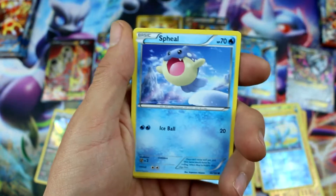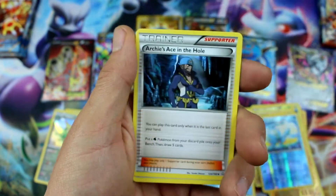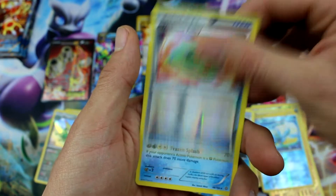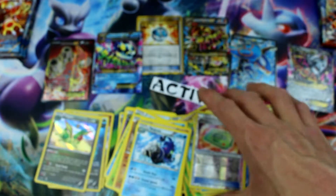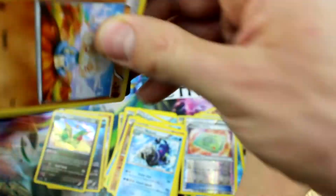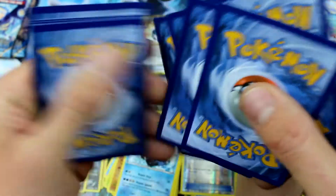Rhyhorn, Brawlbat, Spheal, Whiscash, Archie's Ace in the Hole, Bibarel, Weakness Policy Reverse Holo, and Walrein. How many of these Reverse Holo Trainers have we gotten in these videos, Ryan? That's crazy — we've gotten so many! Insane!